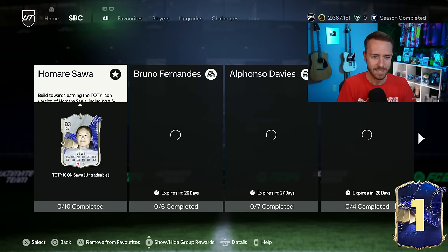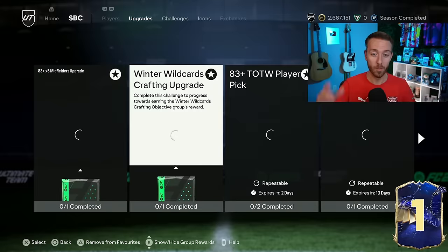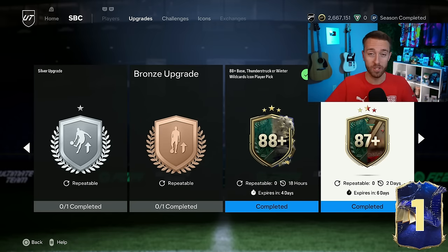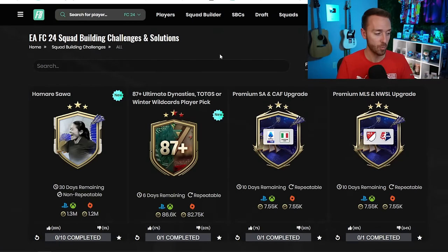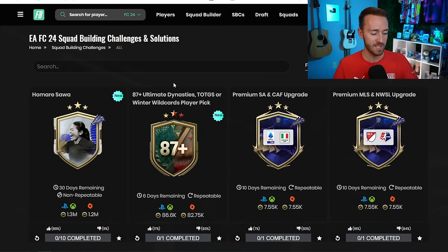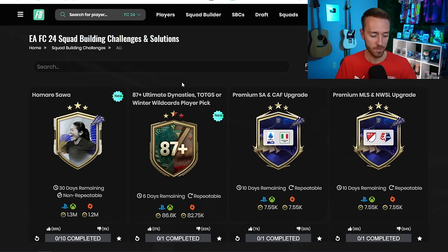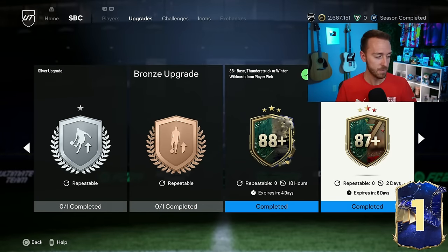Let's start with the SBCs — that's where the hype was yesterday. Not just with the Sawa, which is an absolutely insane card, but we had another gamble, a casino player pick. It is the 87-plus Dynasties Team of the Group Stage or Winter Wild Cards player pick. This is a fun player pick to do, especially during these next couple of days when we'll be spamming packs, doing upgrades, and getting a lot of fodder. It's an 86-rated squad, the same requirement as the one dropped last week, but EA put the Winter Wild Cards in it instead. It's only 17% upvoted, but I think that's because a lot of people are saving their packs for the full team and not crafting it just with coins. At 86k, it is a little bit expensive — I opened it yesterday and got Sane, kind of a break-even — but you have great potential with the Winter Wild Cards added in. For an SBC that'll be fun and very easy to craft, only being one squad during the Team of the Year pack spam, I think that's a W.